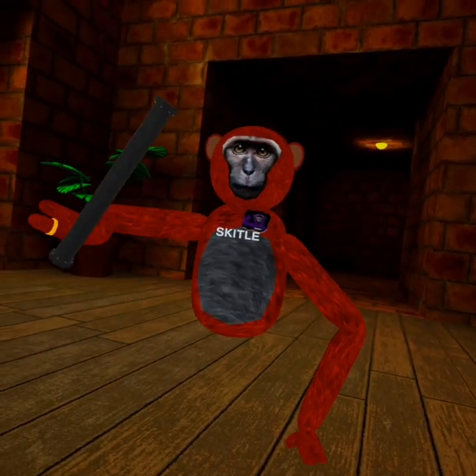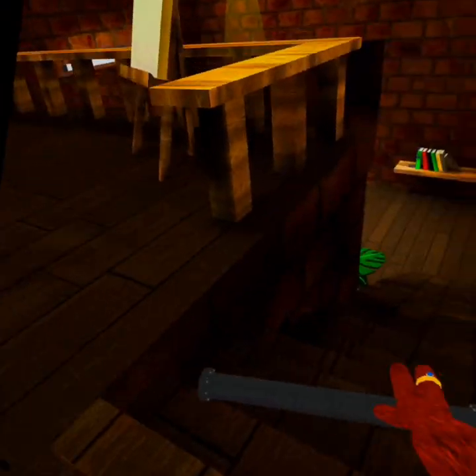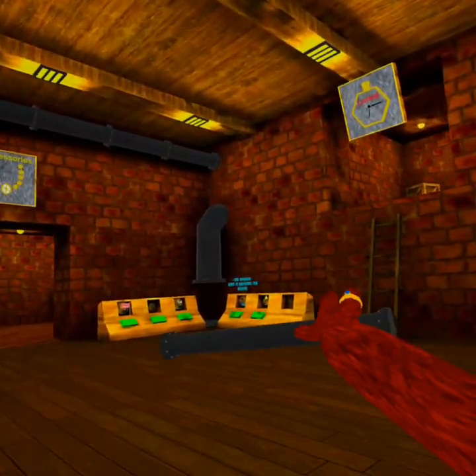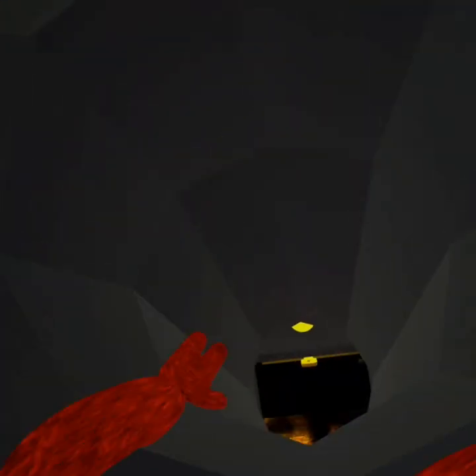So the first cosmetic I'm going to show you how to get is the pipe. What you want to do is climb up these stairs, then walk this way into the shop, and you should see a pipe right there. Then go up and climb the pipe like this, and when you go in here you can press this and it will open, then press unlock right there and you get the pipe.